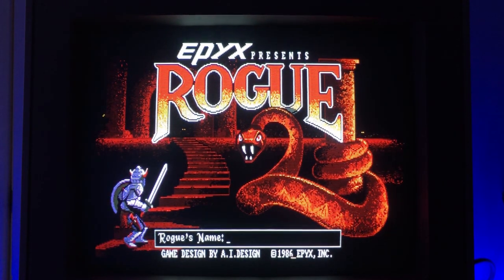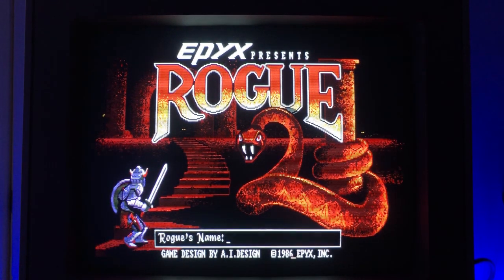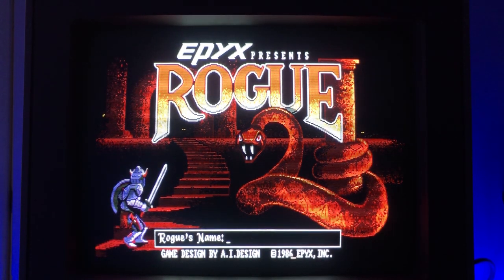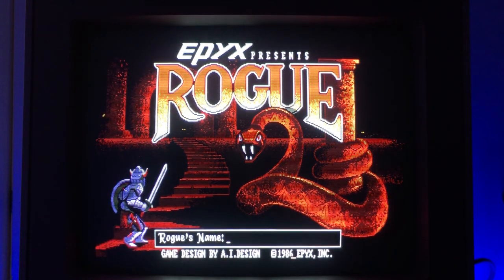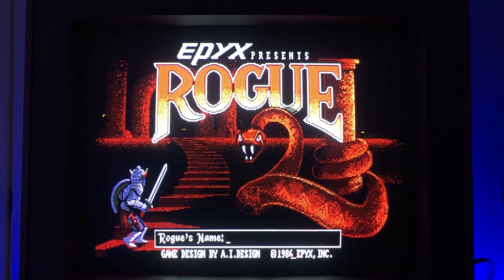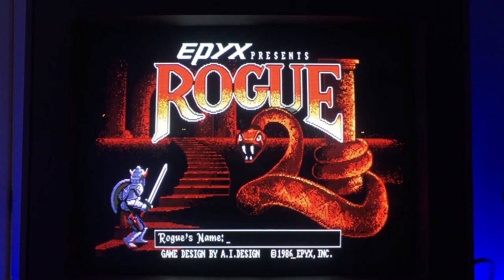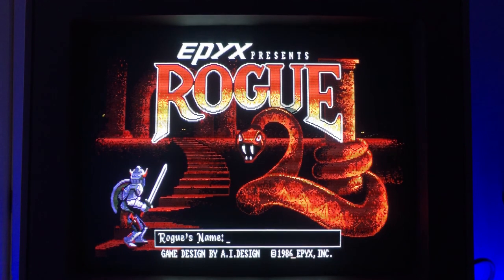The game was originally written on Unix and completely in ASCII characters — there were no graphics at all. But it became this huge cult phenomenon, especially in universities, as more and more people found it. It was basically freeware floating around, a highly addicting game based entirely on Dungeons & Dragons. It's got 26 levels of the Dungeon of Doom, and you're supposed to get down to level 26, find an amulet, and then get back up to level 1.